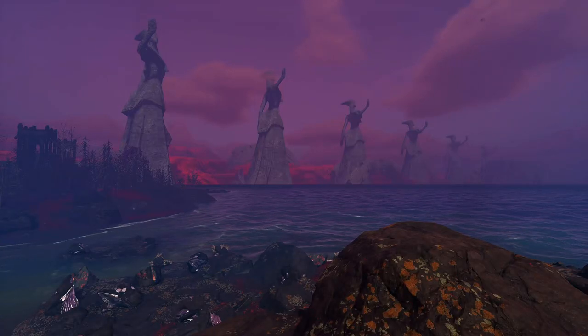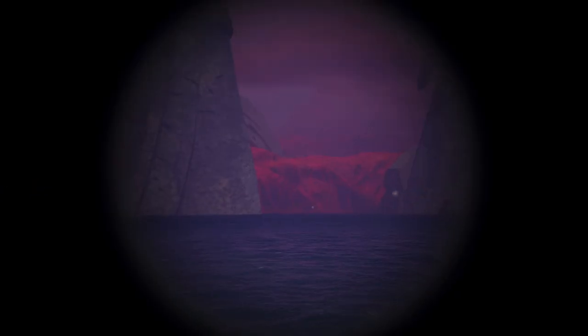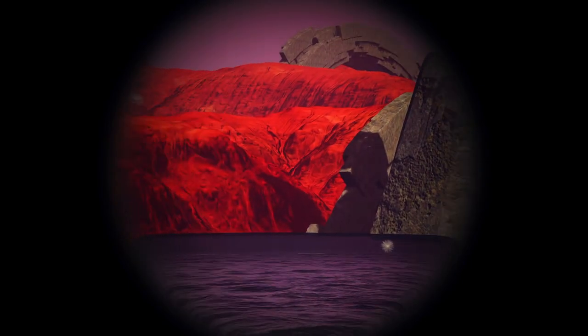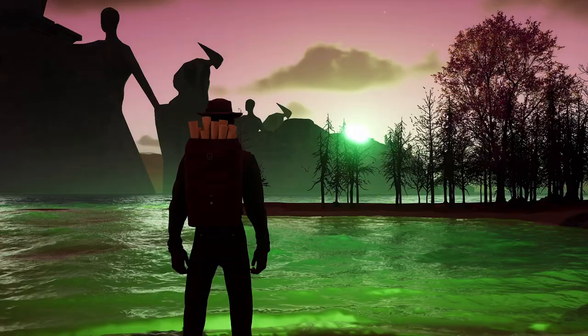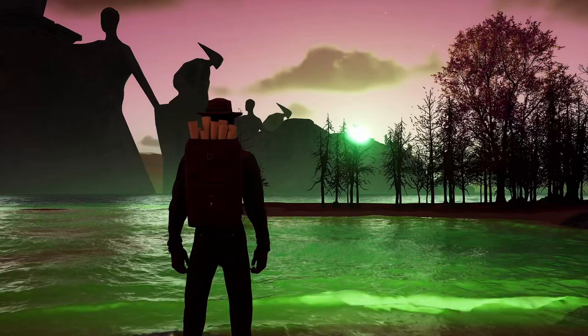There are a couple of things to note about Sylvan's Cradle, though. For one thing, the terrain off in the distance is tinted red. It looks fine now, but when you switch your binder cards and change the appearance of the realm, that red is going to really stick out. Also, the sun rises in the northwest, which means the beachside location will get some seriously beautiful sunsets.